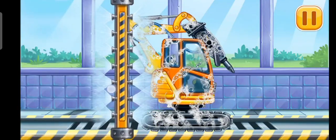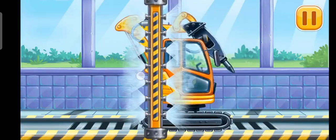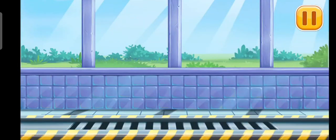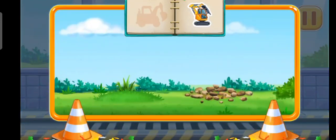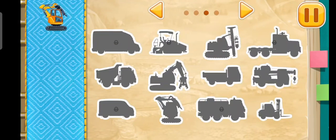Clean the dirt off the machine with a brush — go on. Now let's wash off the rest of the foam. You're doing really great! Build your own vehicle park — we did it!